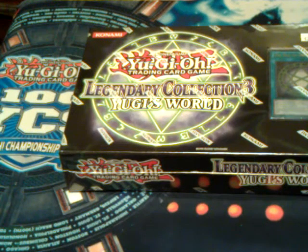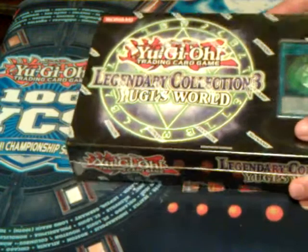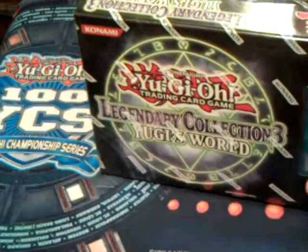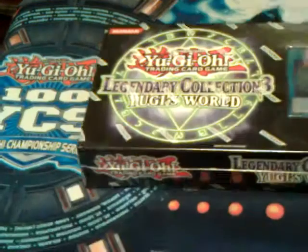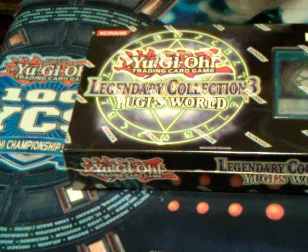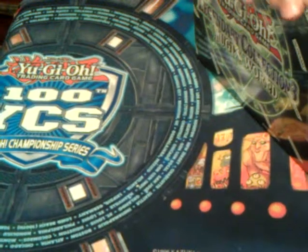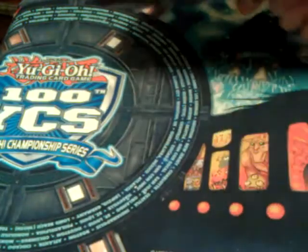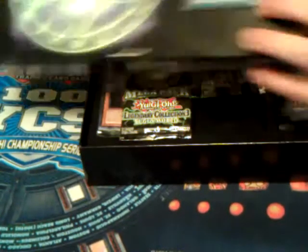Hello YouTube, this is ABF Grim Weapon here with a box opening of Daggering C3. So let's open it up and see what we get. I will not be opening up the pack that's crayon because I already showed you that in my other videos, so I'm just going to show you this.